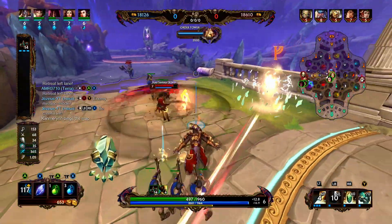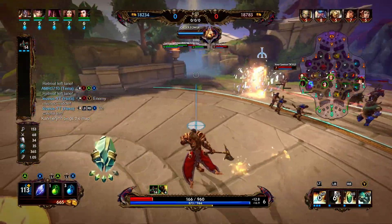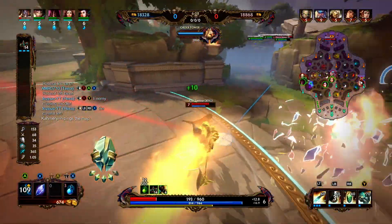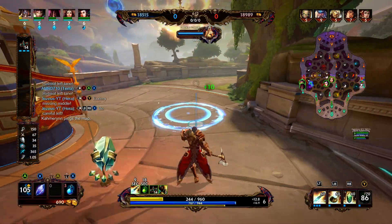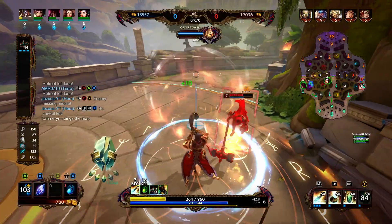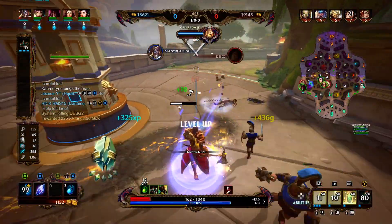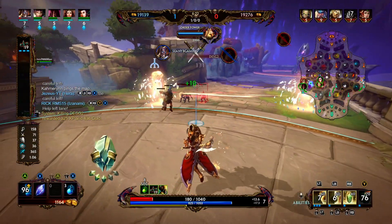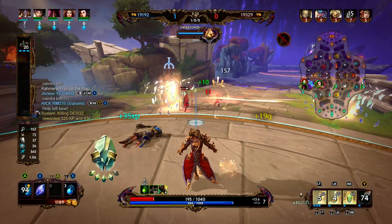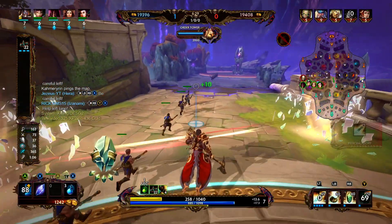We do have our ultimate. We're going to see if we can maybe ult her into tower. We're in a bad situation — she ults in, we're going to ult. She's still under tower; minions aren't under tower, so she's going to take a bunch of damage. We're going to use our one, cast our one down, use our two for the knockup, cast the one down. And we are able to get the first blood. It was a little bit sloppy — we probably should have used the one before two — but all around, that is a great start to this lane.